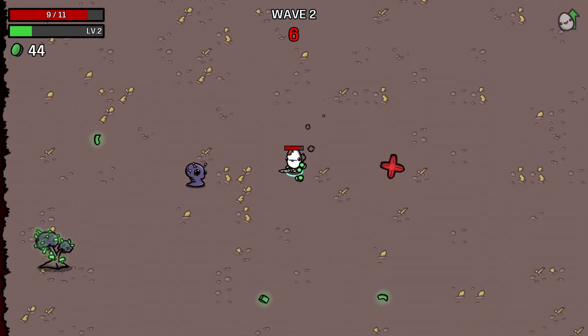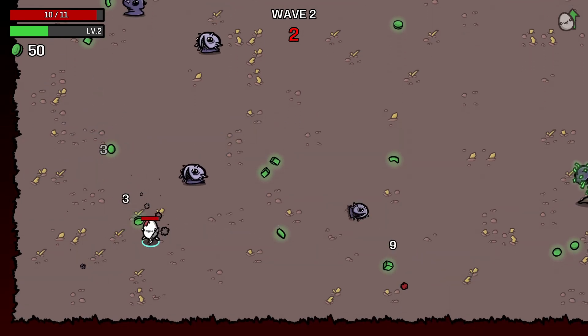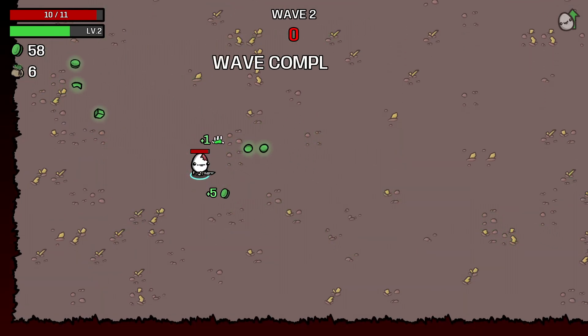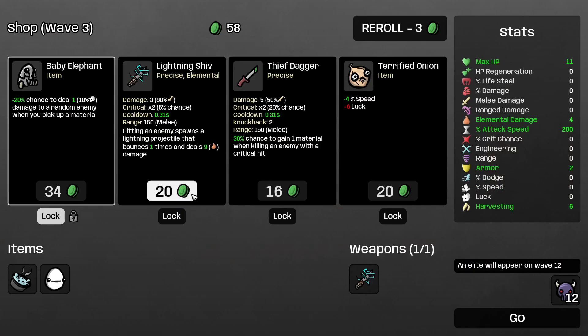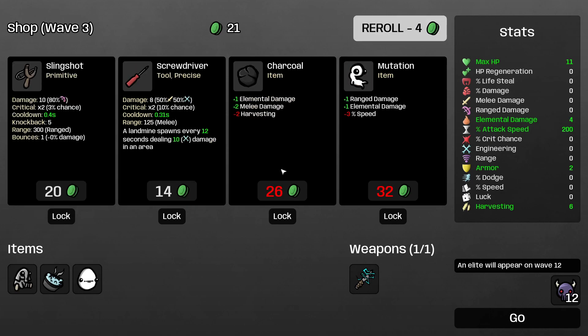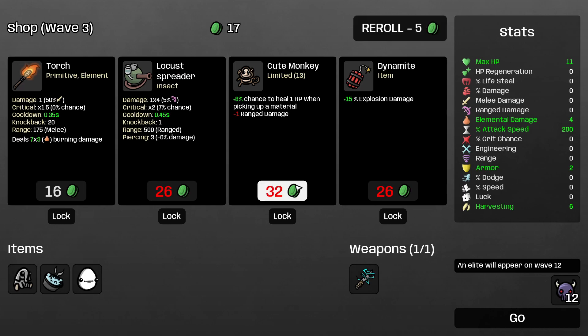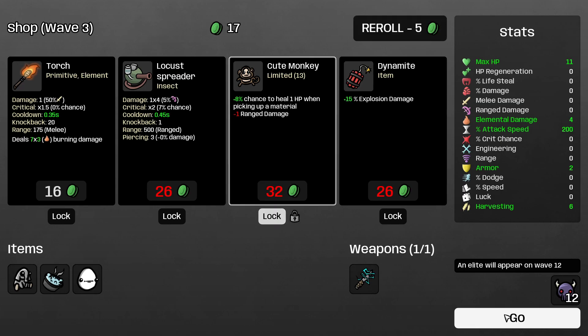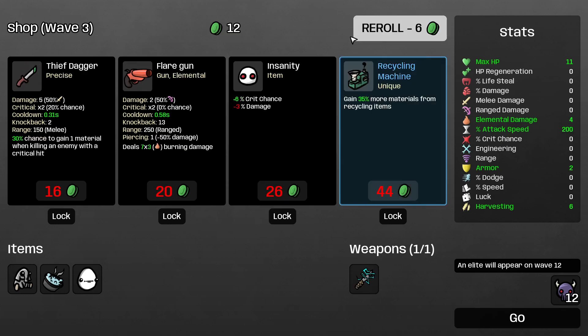In my eyes, if I win the run and get the victory at the end and I have the severed hand as my weapon, that alone is a feat. Give me the armor. I'm not taking the lightning shiv. 8% chance to heal when picking up something — the problem is I'm not going to be picking up anything, so that's not useful at all.